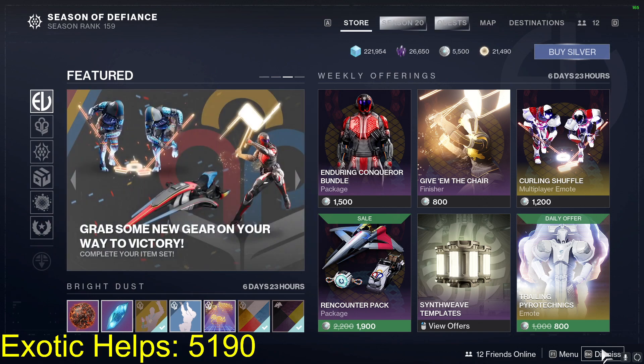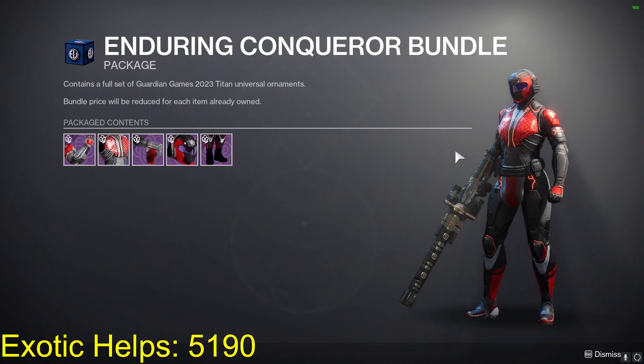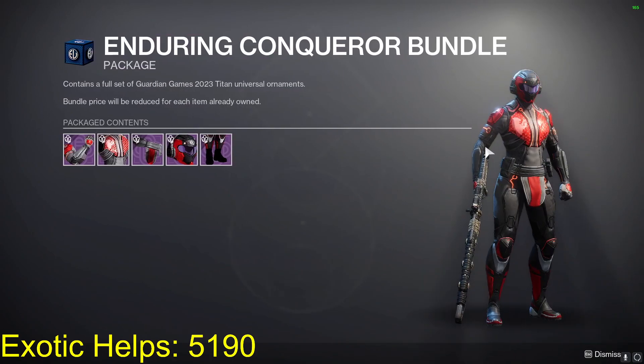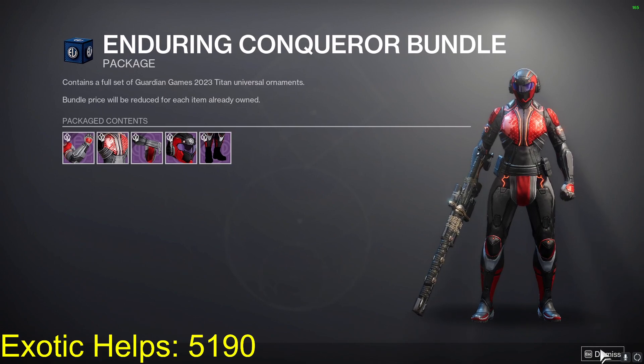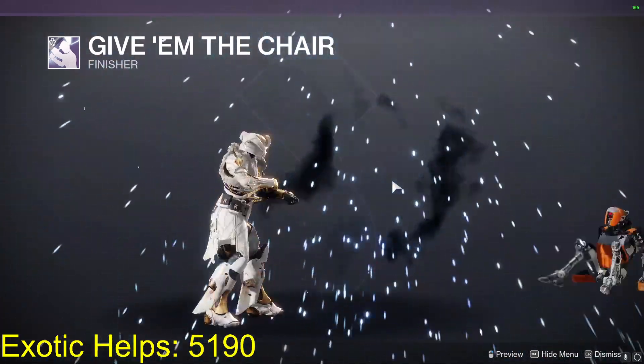Alright, what's going on everybody. If anyone is in the Eververse store for Guardian Games, I'll be going over it. We're going to be going over the Titan — not Hunter and Warlock — so this is the Titan armor set. Titans are winning Guardian Games this season, so let's go. We have the Give Them the Chair finisher.